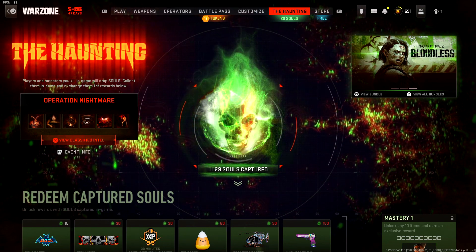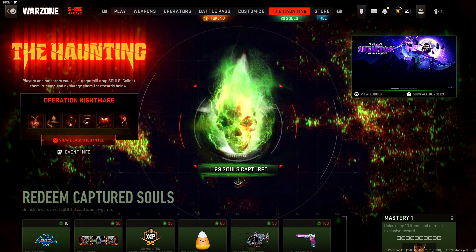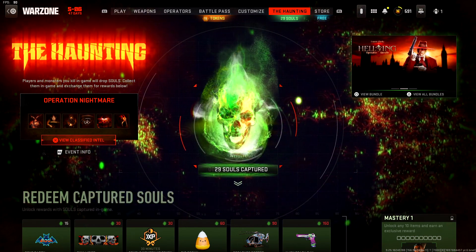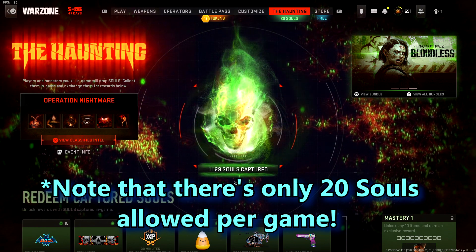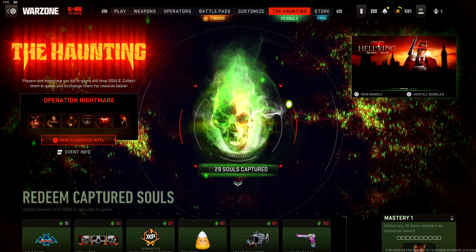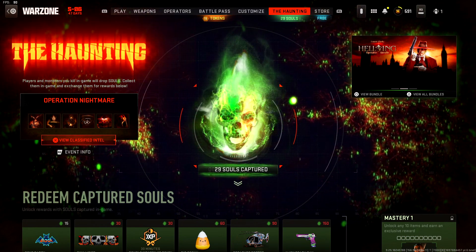They just contain regular loot. Just open a lot of gold chests, and go through every single room in that bunker, and you're home free. And then the good thing about this, once you get all 20 souls, you get to back out. And in multiplayer, you cannot do that — only in Warzone. So get all 20 souls, back out, and do that over and over. Rinse and repeat.